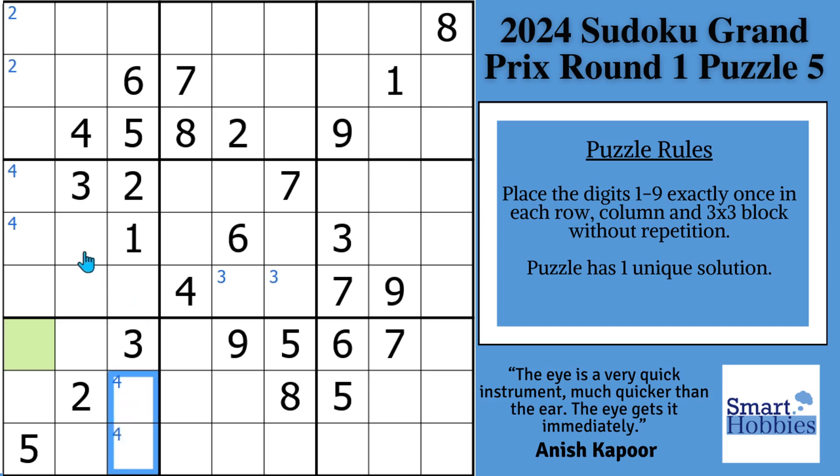Let's look here for the 5s. We've got these two 5s — put Snyder 5s here in block 4. And then with this 5 and this 5, we have Snyder 5s here in block 3. These aren't pointing, but they still only have two possibilities, and they'll be helpful in just a minute.